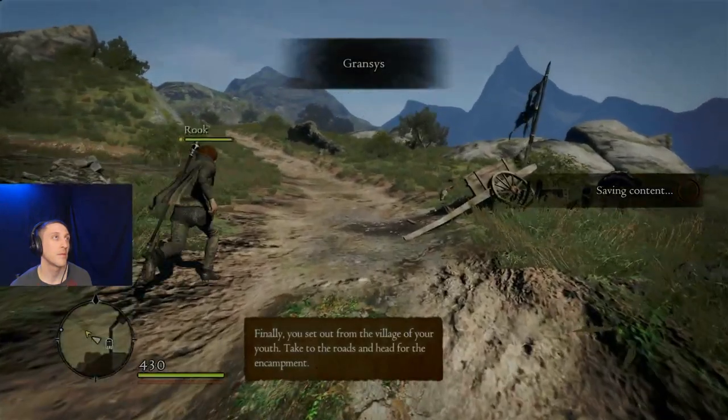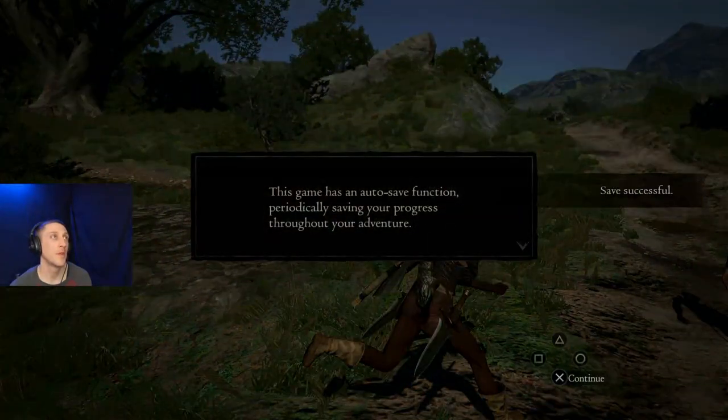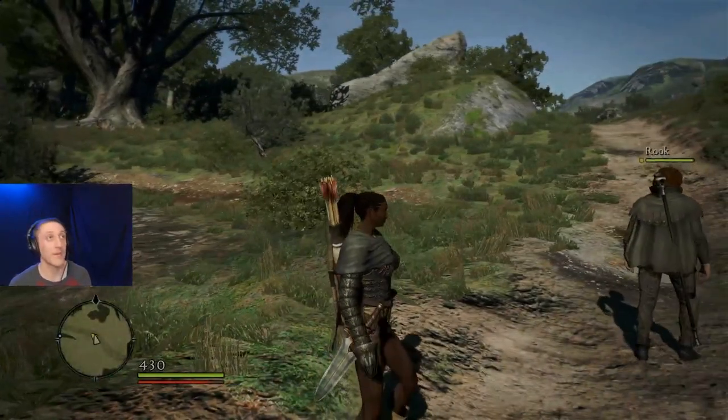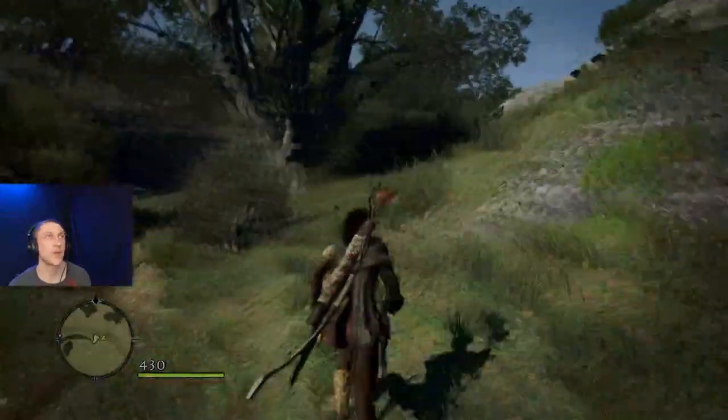To the encampment - this path should see us there. This game has an auto-save function periodically, saving your progress without interrupting your adventure. You can also save manually anytime by clicking the center button on the PlayStation 4 or 5 controller - or the PlayStation Home button or whatever that is.